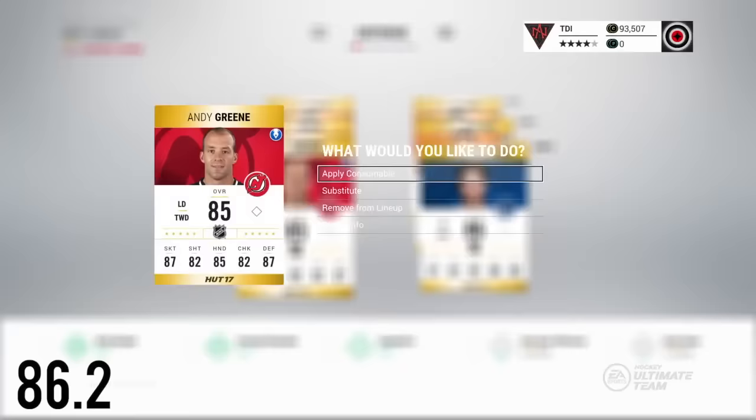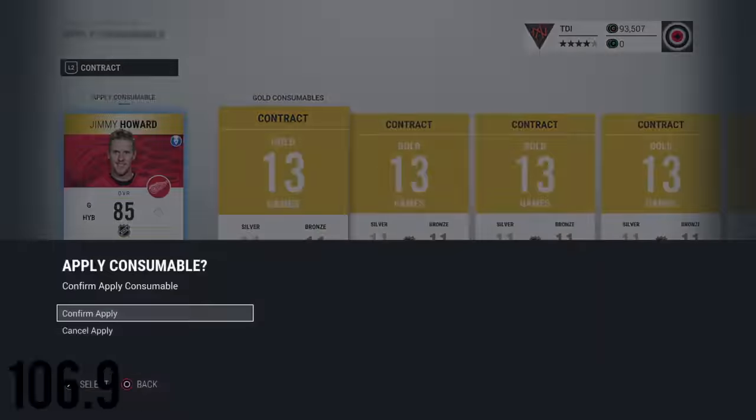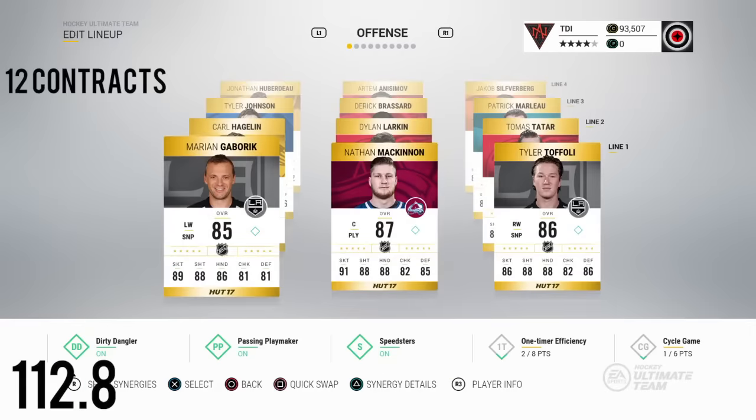I ran through this with 12 players applying contracts to each of them and it ended up coming out at around 113 seconds to do only 12 contracts — that wasn't even my full team. That equates to about 9.4 seconds per contract. Now that doesn't seem like a lot, but I'm going to show you how it adds up to impact the grand scheme of NHL 17 HUT as a whole.